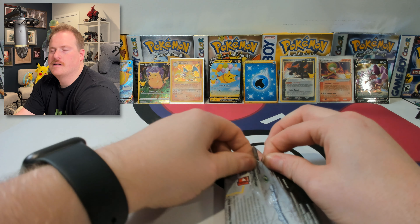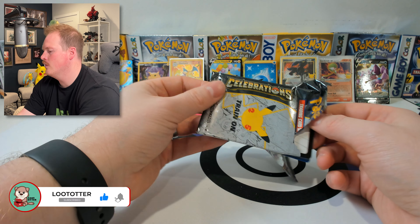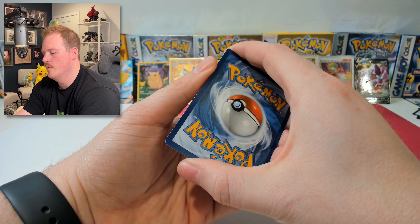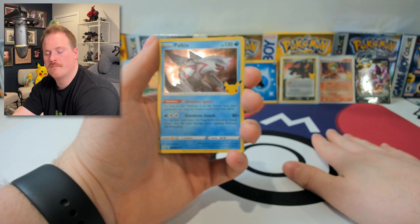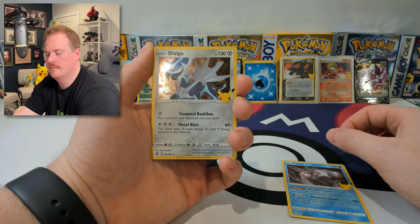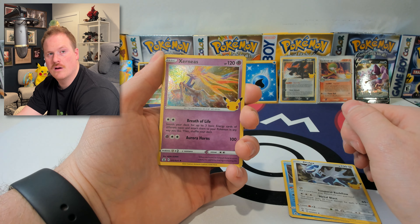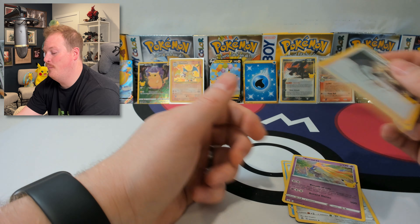So this is it, guys. Hit that like button, hit that subscribe button if you enjoy watching me open some cards. Loot Otter — here we go, the last pack. Palkia to start. Dialga. Dialga. Siren. And the last card of our unpacking tonight.